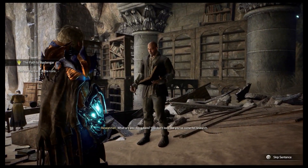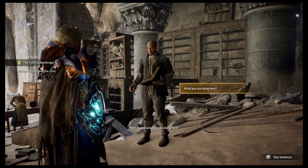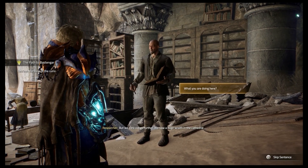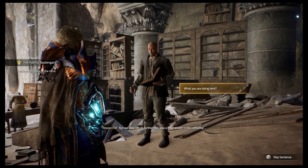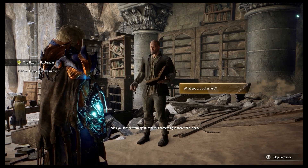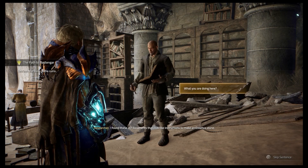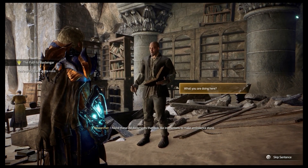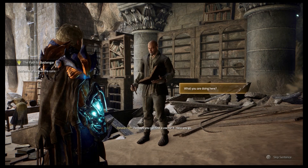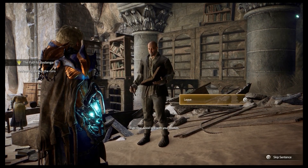'What are you doing here? You don't look like you've come for research.' Their wife and they were studying in the library when the bridges collapsed, but they dare not go further — they saw a huge wraith in the cathedral. 'If you know what's good for you, you shouldn't go in there.' 'Thank you for the warning, but there's something in there that I need.' They give me old documents with instructions to make an essence stone that can break any wraith's posture. Cool, I'll go now!